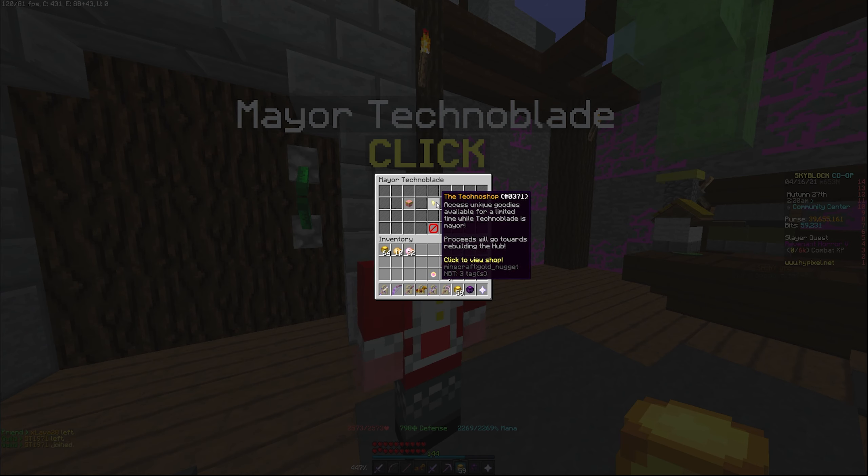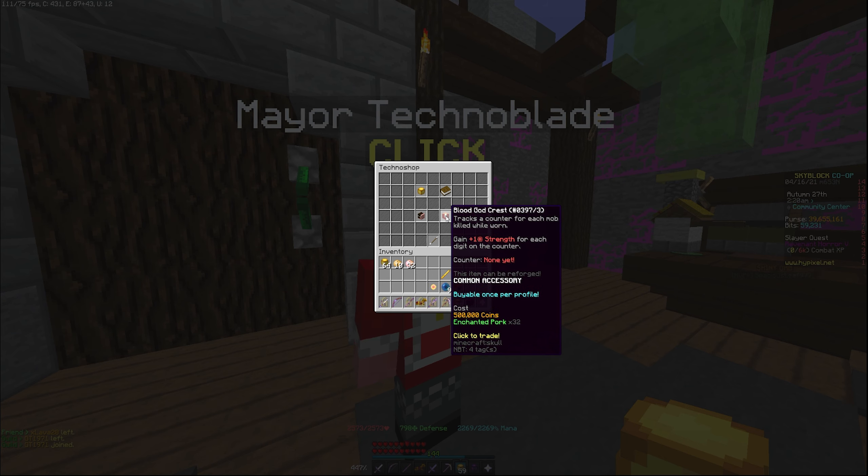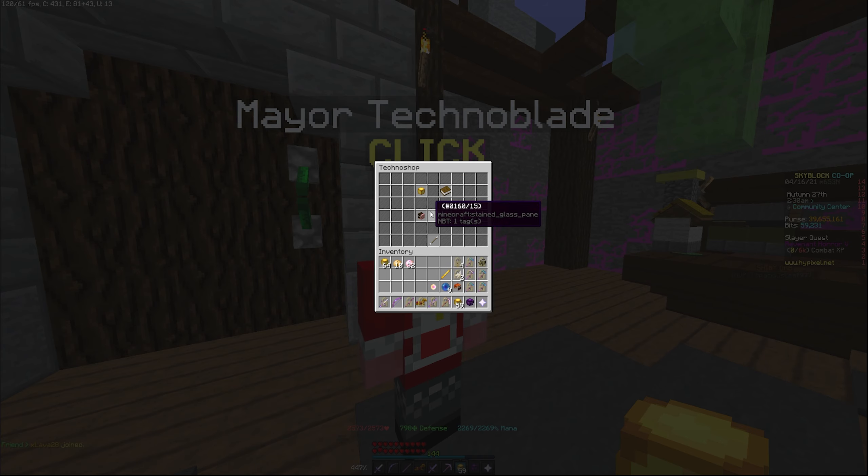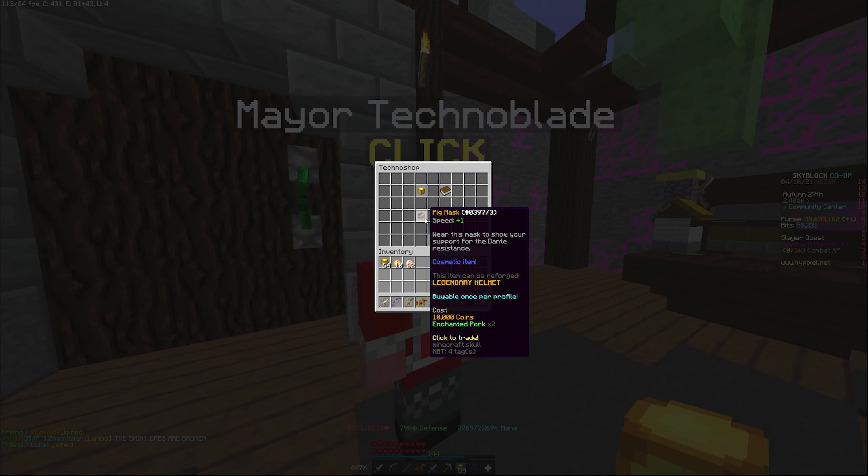He's got his perk list — Merrill Action Resorts and the Technoshop. So in here you've got the Bloodcrest, which is just a talisman, which is quite cool. The Art of War is kind of like a hot potato book, but it only works on weapons and just gives five strength. And then we've got the Pig Mask, which is a helmet.